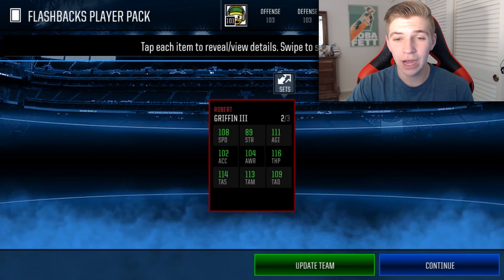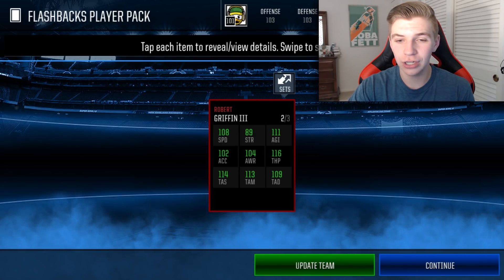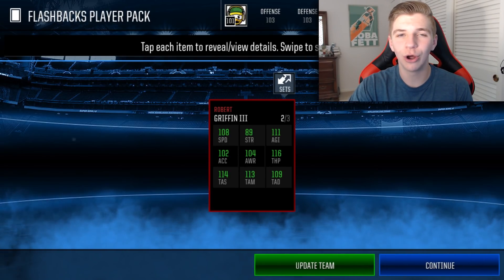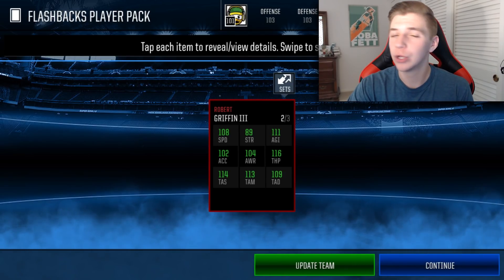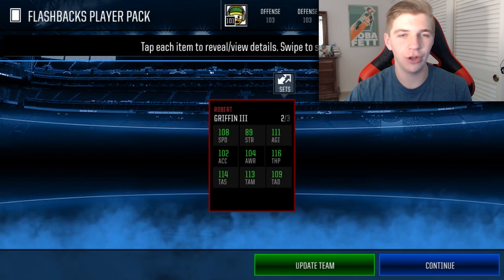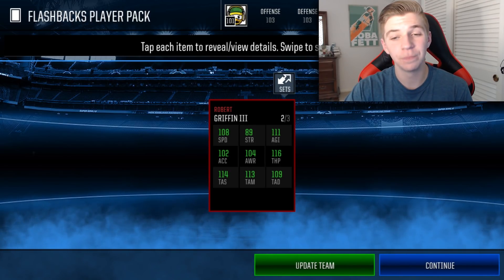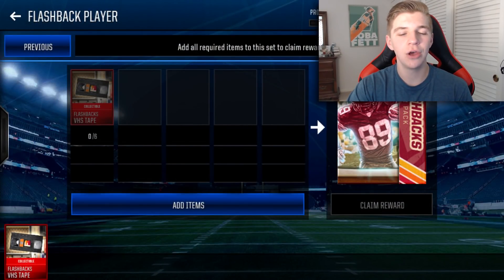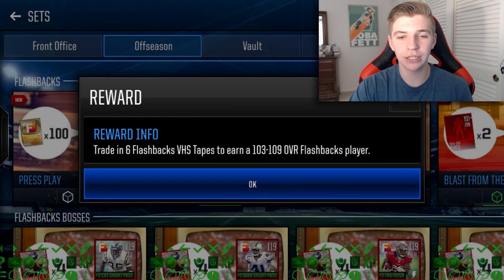He's got 108 and 89, 111, 114 throw accuracy short, 113 mid, and 109 deep — so he theoretically should not miss a pass, literally just guaranteed completion every time. But you know it's Madden Mobile, that's not gonna happen. Still, those are insane stats with 116 throw power, so he can throw like 90-yard passes with ease.